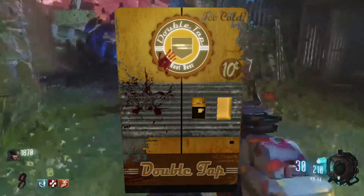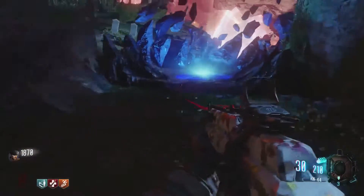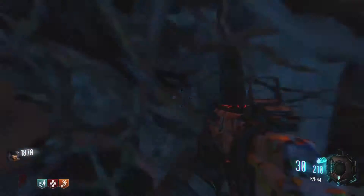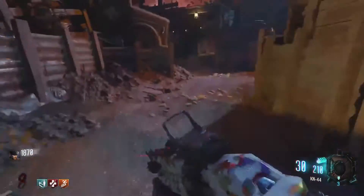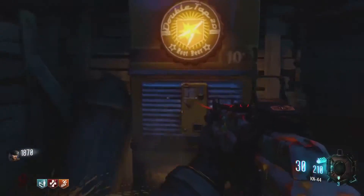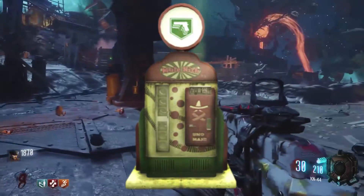The second perk we're gonna move on to is Double Tap. What you're gonna do is run up to this doorway to the left here and over to this jump pad. This will take you over to the Origins area. Once you're here, just run up this hill and you'll come up to this generator, and right here to the left is Double Tap.